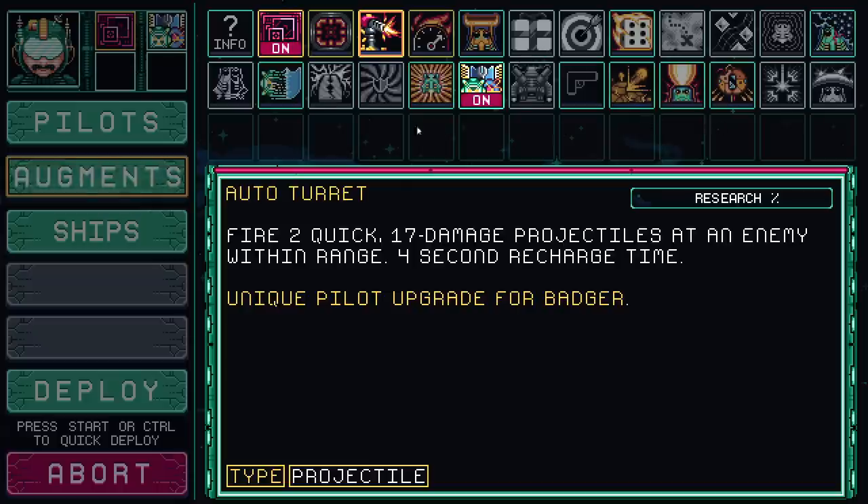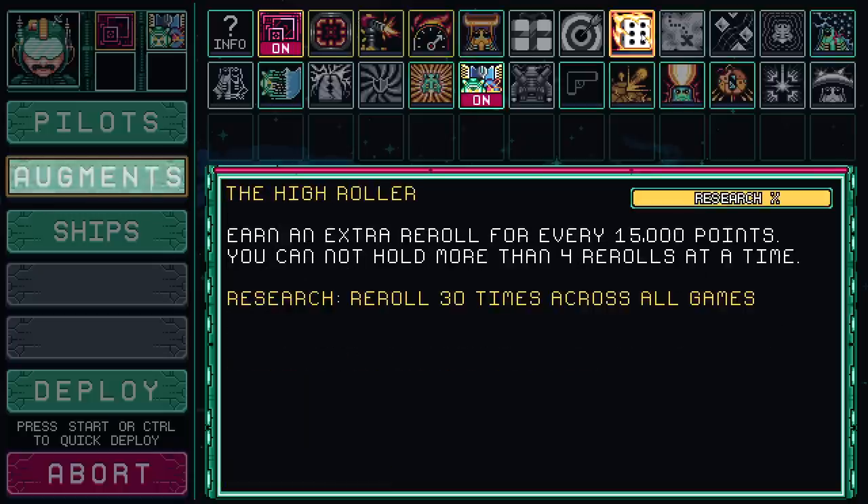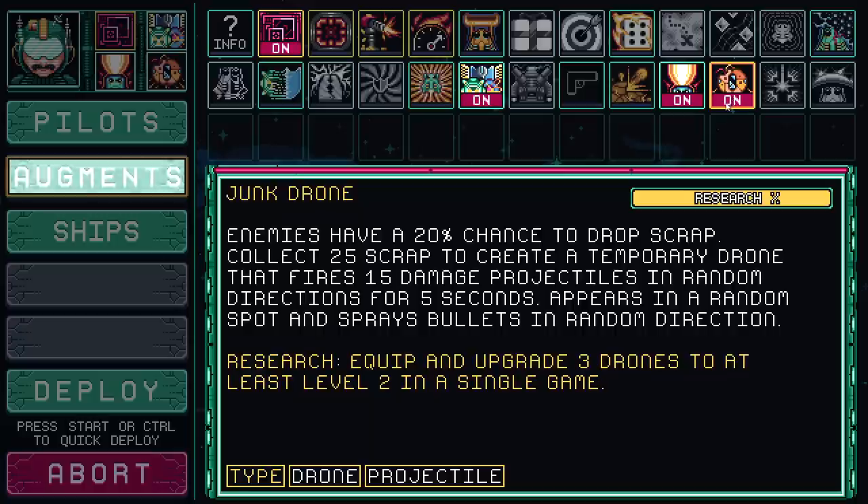Some of these perks are only available to other pilots as their starting ability. I'd suggest maybe graying these out or blacking them out so players can see they're not selectable - I actually fiddled with this menu for a while being confused about why I couldn't equip certain ones. You get to pick a couple of perks to go alongside the one you start with - this is effectively the game's meta progression, the stuff you're unlocking between runs. I'll grab the high roller for extra rerolls and the kineto beam, which charges up for a massive blast of energy.